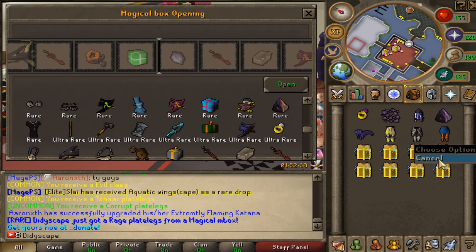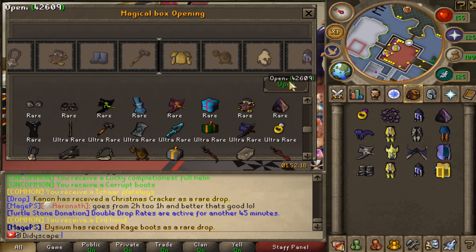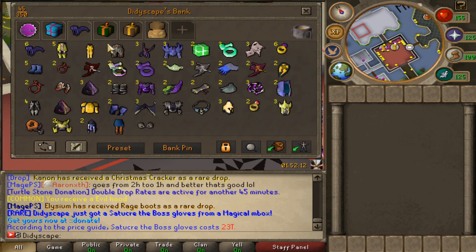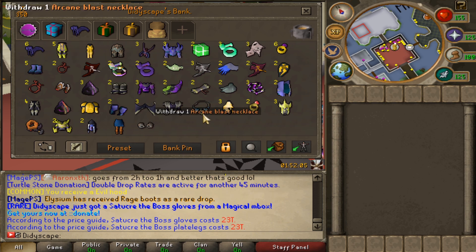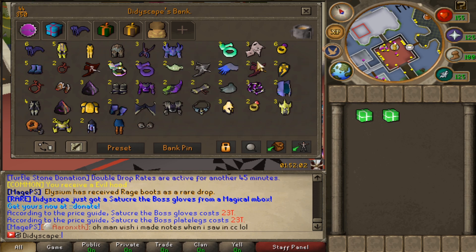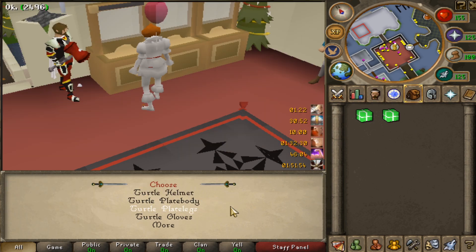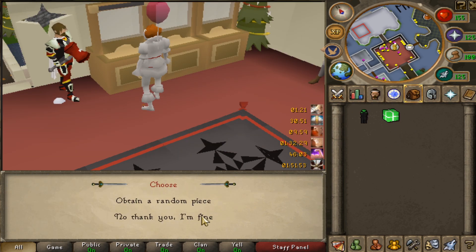We've only got 16 left, we gotta get a really good drop now. We got rage plate legs - decent - and for the last of the magical boxes, we got two credit boss gloves - pretty decent. Overall from the magical boxes we got rage plate legs, two credit boss pieces, some turtle boxes, and some lucky completionist sets. The loot overall wasn't too bad. We'll go ahead and make the legs and the body.